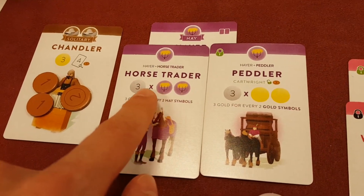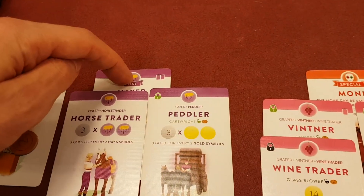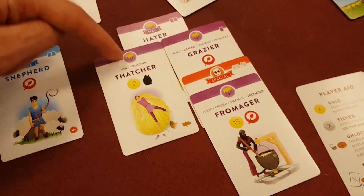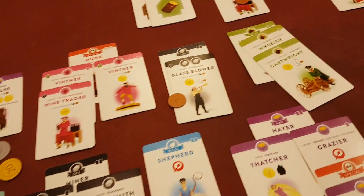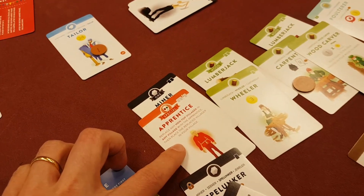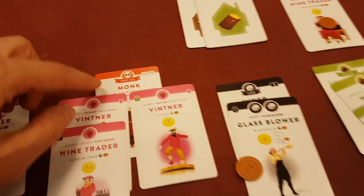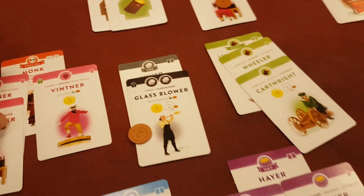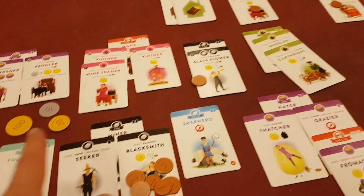Silver ones are endgame scorings. So it's things like this horse trader — this is giving me three coins for every pair of hay symbols I have. You can see all the hay cards have got these symbols on. There are also special cards that mess with things: apprentices can be switched out into someone else's village so you can take one of their villagers. The monk will count as anything — he's like a wild card. And there are some cards that when you play them, it lets you ignore the unlock things, so you can avoid paying another player.